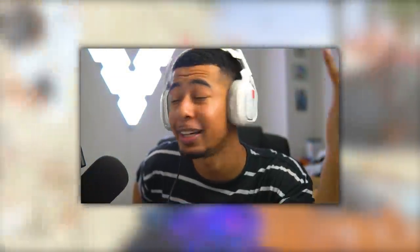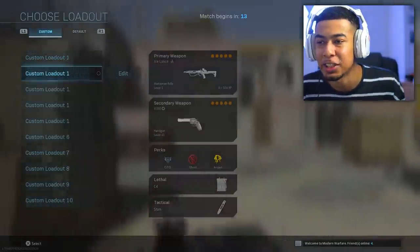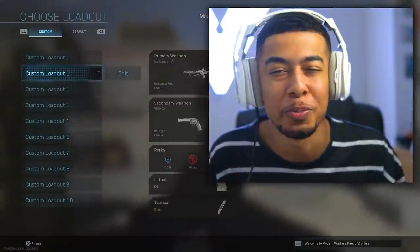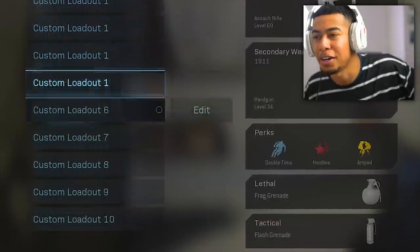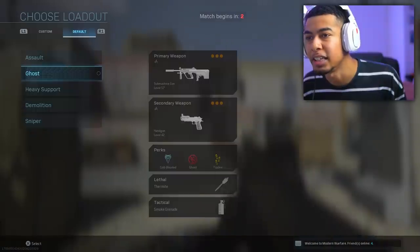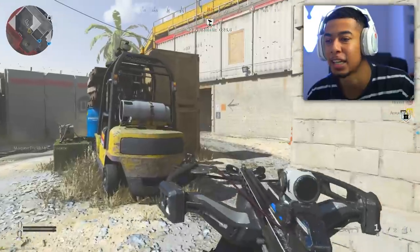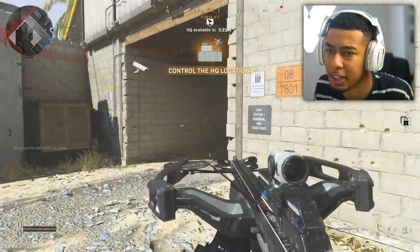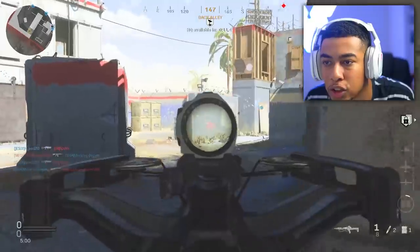Let me know what you think of the crossbow if you got it, because I've heard it's terrible. Also a lot of you guys might be watching this the next day - the updates took so long so this is probably going to be a late upload. Look at all the class slots we've got now - we got extra class slots, 10 rather than 5. The default ones are on the right. I don't know why it took them that long to do that. In every other COD we always had a bunch of class slots but in this game they decided not to.